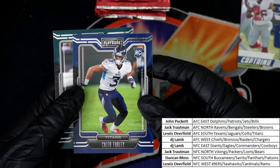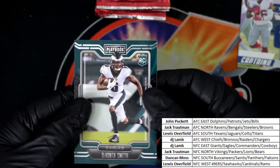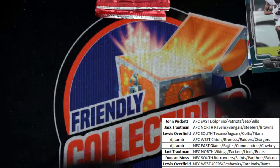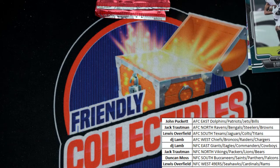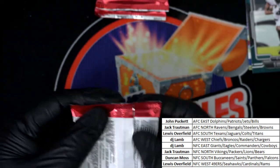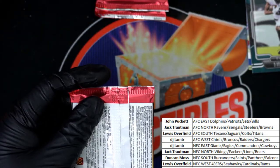Here is a Caleb Farley rookie and DeVonta Smith. DeVonta Smith just got a lot of company with AJ Brown going over to the Eagles — that might help him get open more because it's going to attract a lot of attention from defenses having to cover AJ Brown.